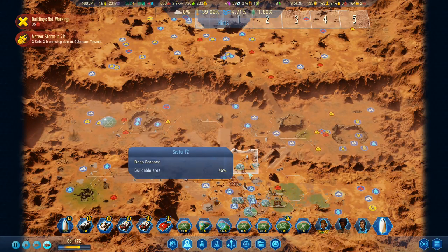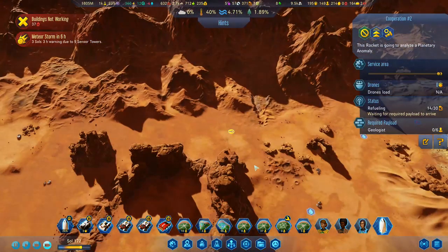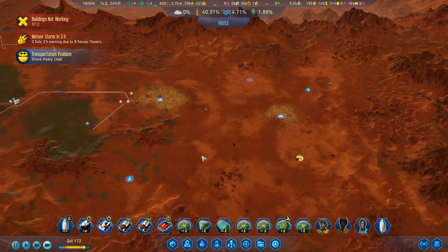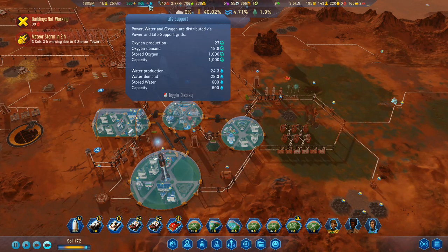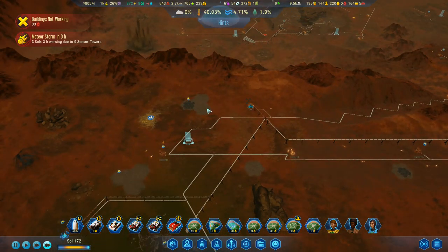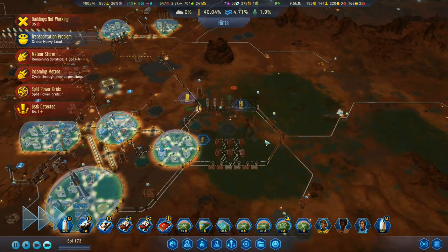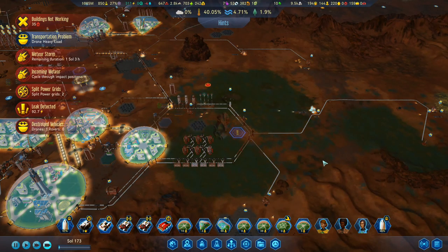Meteor storm in seven hours. Where this meteor storm is going to hit, I have got no clue whatsoever. You can go and analyse there, and then you down here can go and analyse that one — should be some more research stuff. I love the fact that we've now got all the power we could possibly ever want. We're never going to need for power again. Water, on the other hand, is a different matter — we still need water. That's right slap bang in the middle of the station again. I really hope that we're not going to have too many of these. We're just going to ride it out.